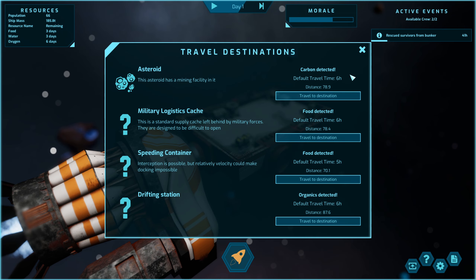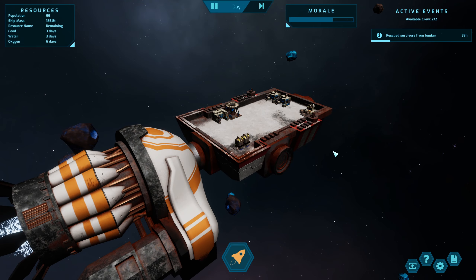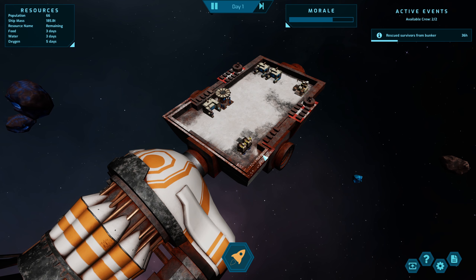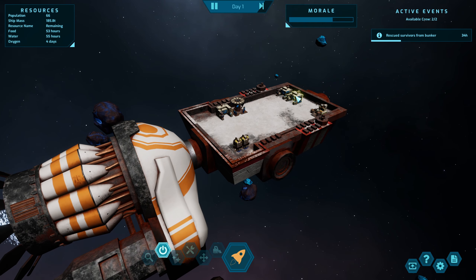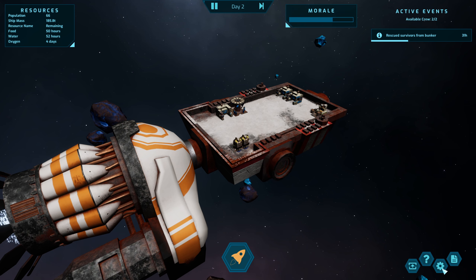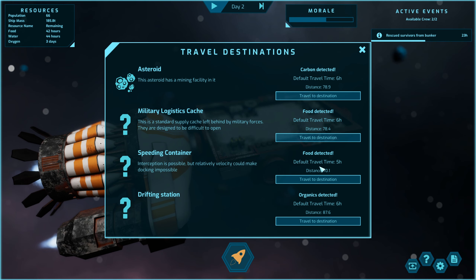That rescue mission is going to take 44 hours. I think we can't do anything else until that's done. The timing is going pretty quickly. Do we actually need to build anything — do we get a build menu afterwards? We've got 24 hours left. Let's look at where we want to go next. There's a speedy container close by — about five hours. Let's just get this completed.